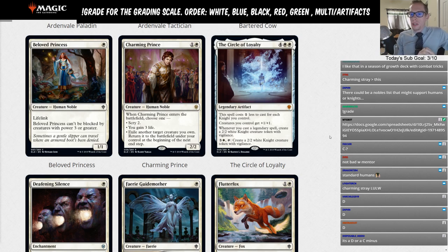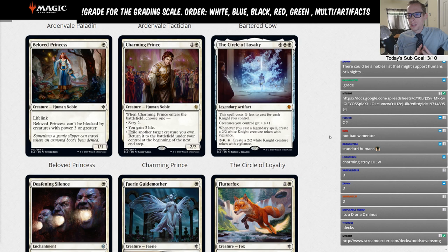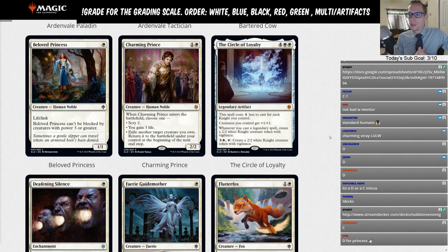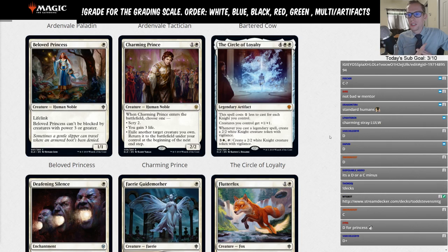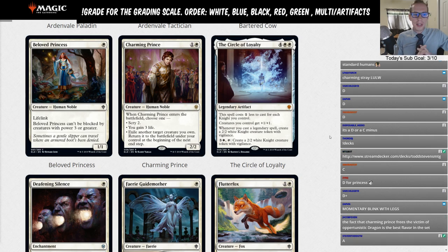Charming Prince — one and a white, a 2/2. When it enters the battlefield, choose one: scry two, gain three life, or exile another target creature you own and return it to the battlefield under your control at the beginning of the next end step. This is exactly my kind of card — it's basically momentary blink with legs and there are so many cool things you get to do with it.